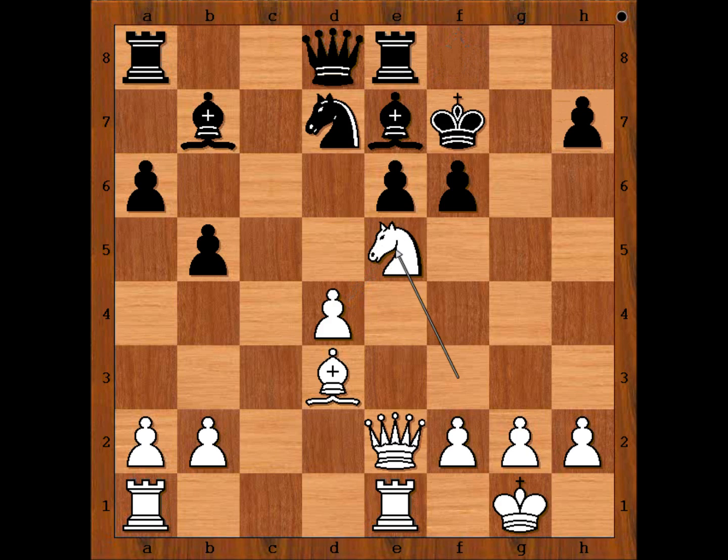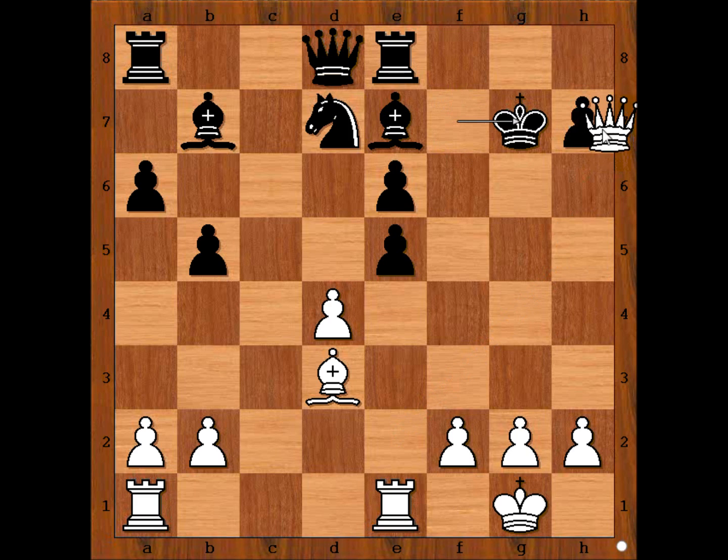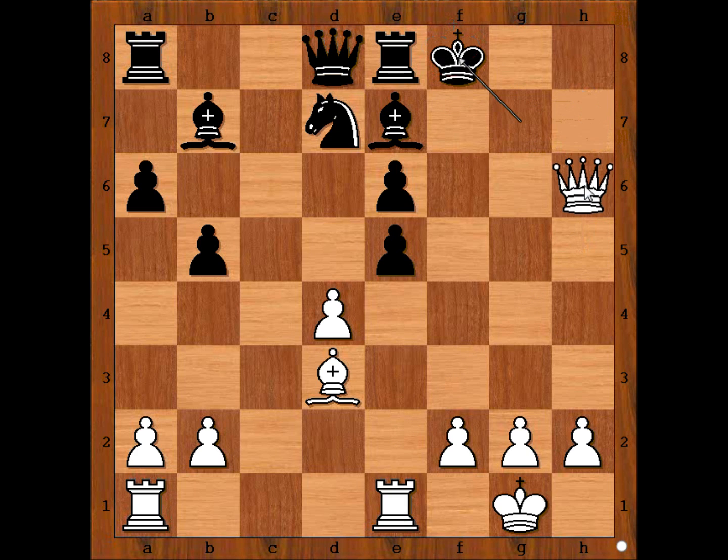Let's go back to our game. In this position, black captured the knight with the pawn. Queen to h5 check — just have a look at this black army, they are all cut off from the kingside and unable to help the black king. We have king to g7, queen takes on h7 check, king to f8, queen to h6 check, king to g8 — it is white to move, and white played a move and black resigned.